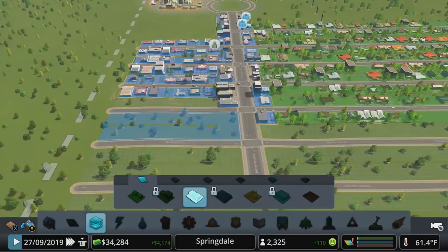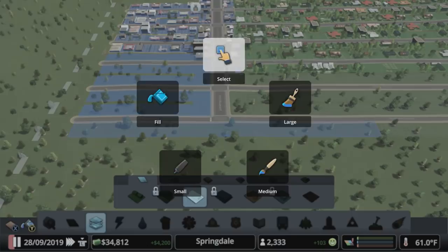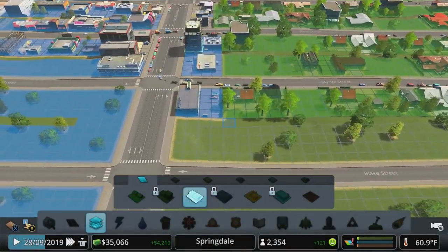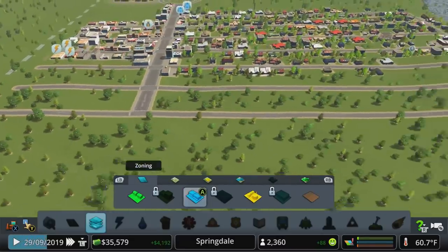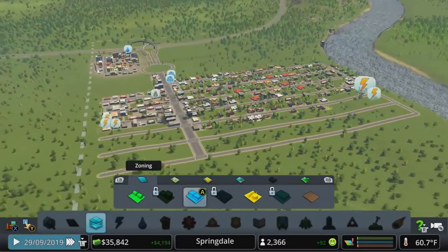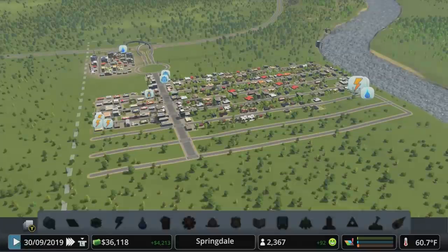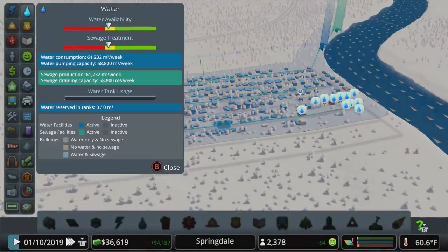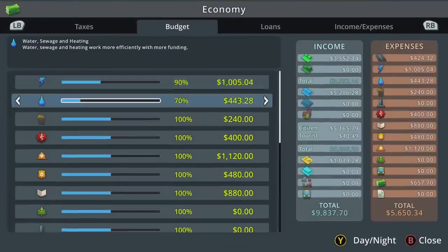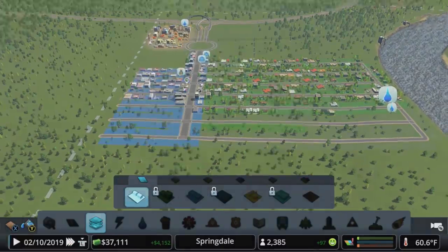Let's get back to zoning over here — we'll want to do water, and I'll break up my selection tool for this one because we want all of our residential area tucked in over here by the waterfront. Let's look at our electricity — we'll jump that up to 90, and I think that will solve our water problem. We could increase our water budget too, so let's knock it up a bit and finish our zoning with the fill tool.